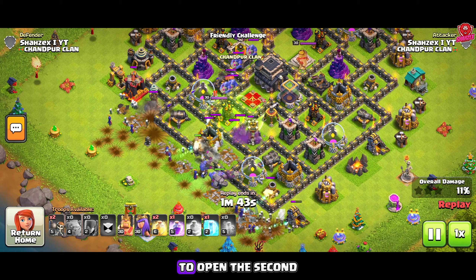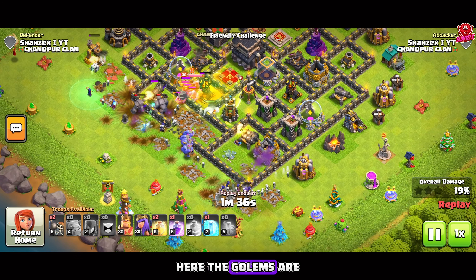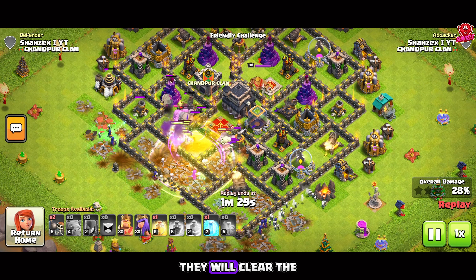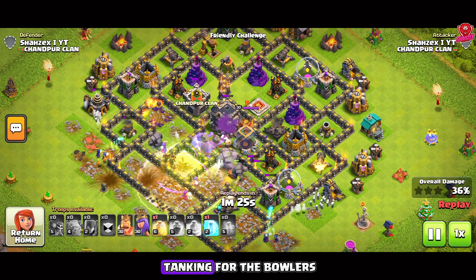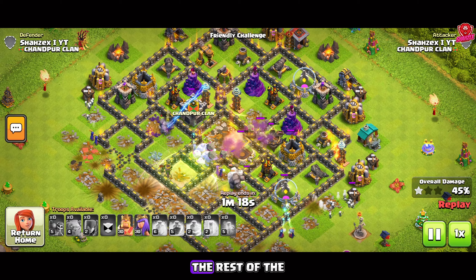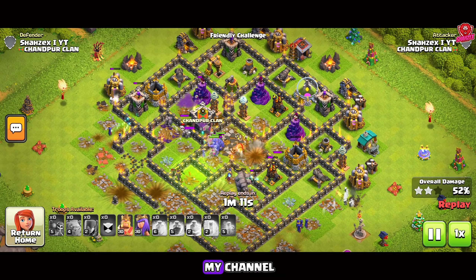Now we will use the jump spell to open the second layer of the wall. Enemy CC troops and queen are all together, so we will use the poison spell here. The golems are going inside the base and the bowlers are also inside — that's why we've used the rage and heal spell together. Now they will clear the whole section in just a few seconds. The golems are tanking for the bowlers; the enemy queen and the X-Bow are targeting our bowlers, so we will use the remaining freeze spell on them. The rest of the spells should be used on the bowlers as they are the backbone of your attack.